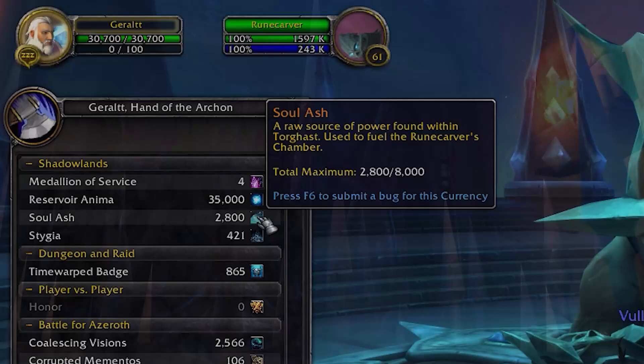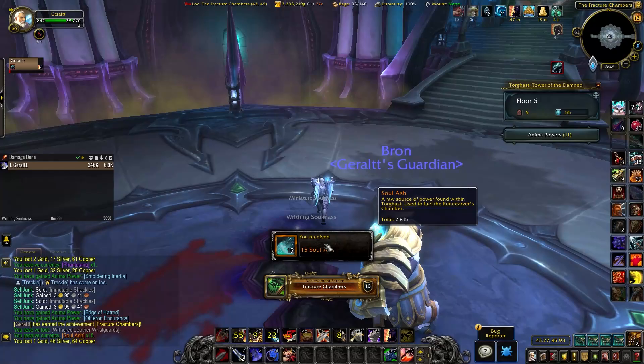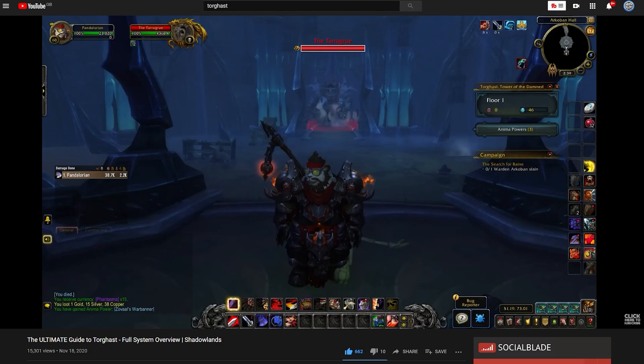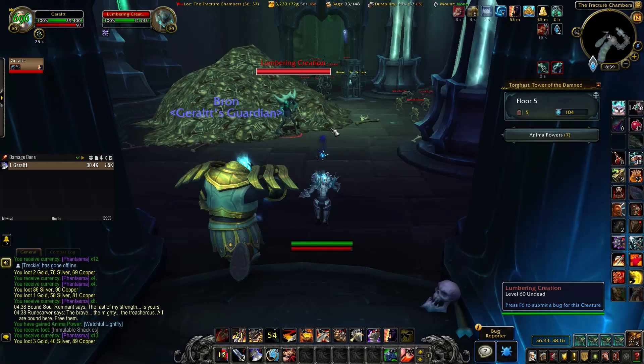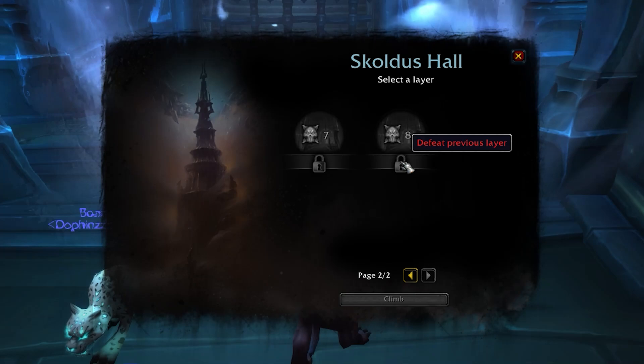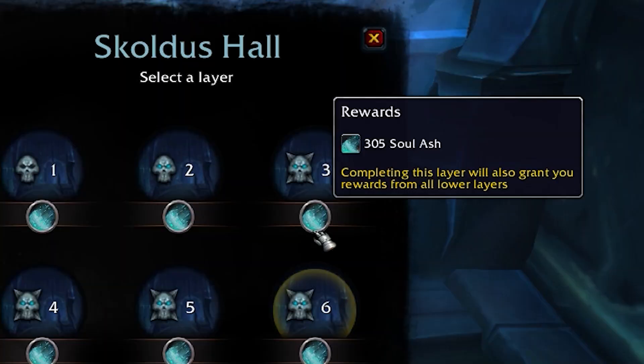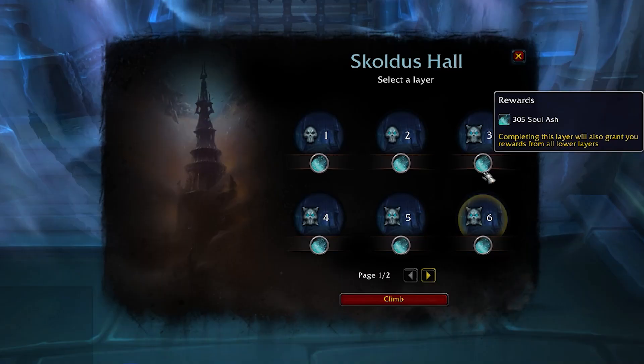As for materials, one of them is soul ash — a very integral part of creating a legendary that you acquire from Torghast. Torghast is split into layers, eight layers per wing, and every week you want to do at least two wings at layer eight to maximize soul ash. Each layer awards soul ash, and the higher the layer, the more you get. Conveniently, when you complete a higher layer you're rewarded all the soul ash from the previous layers too, so you don't have to run a ton of Torghast.